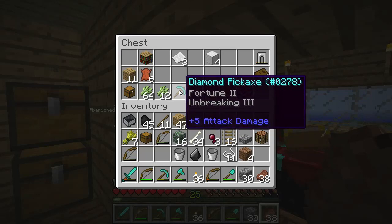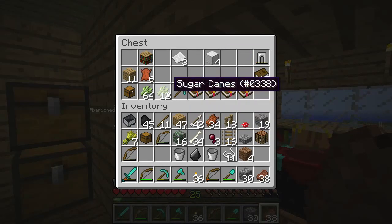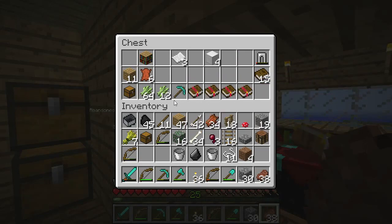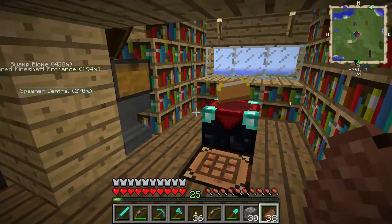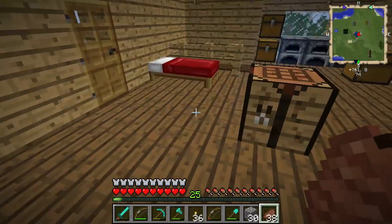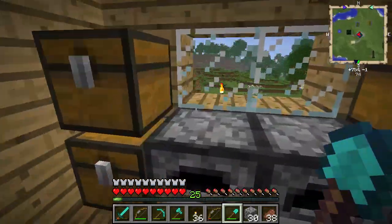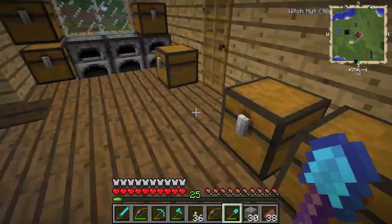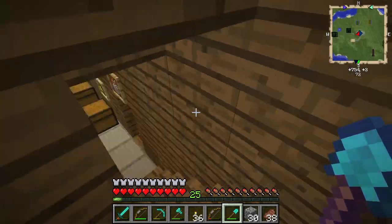I enchanted this one Fortune II, Unbreaking III — this is going to be my diamond pickaxe for redstone, coal, and whatever else — the one that's gonna give us a lot of nice things. That's pretty much everything in terms of tools. A lot of XP, a lot of grinding between that little zombie attractor and the spawners. We've had a lot going on.